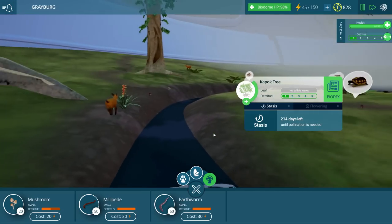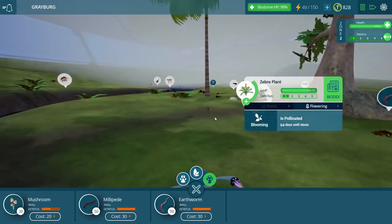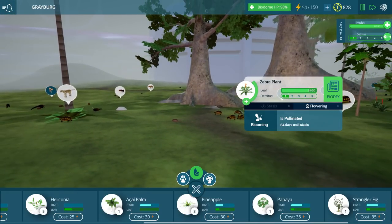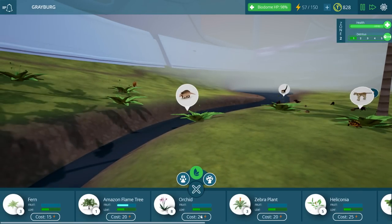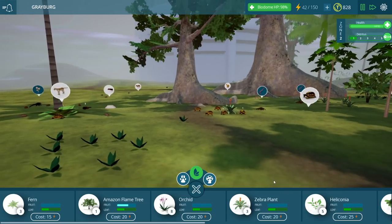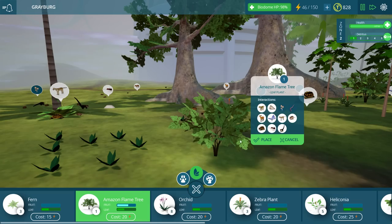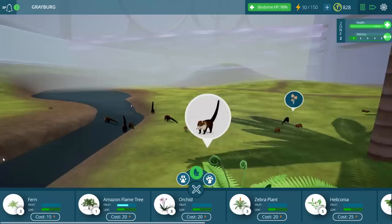We've got plenty of food to go around to our various little animals. You can see here, this deer is even taking a bite out of this zebra plant. Poor zebra plant — can't even run away. I would like to get some more orchids — put those over here. And maybe a nice flame tree over here too. It suddenly grows the second it's put down — look at that, it's much larger now.